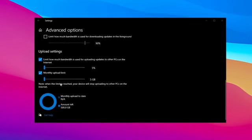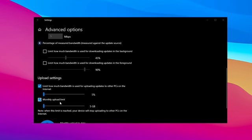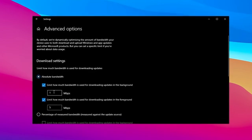This background service continuously sends data to Microsoft servers even while gaming, leading to high ping and packet loss. By reducing its bandwidth, you prevent unnecessary network usage during gameplay. Next, in the Absolute Bandwidth section, check the box and limit background update bandwidth to per second.